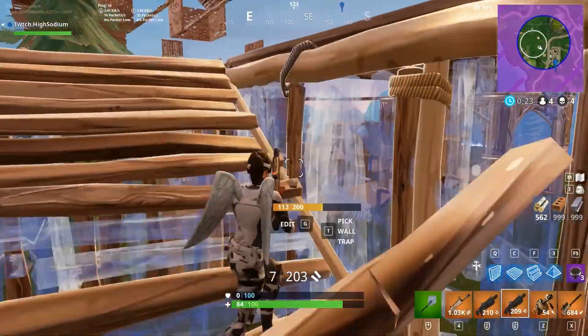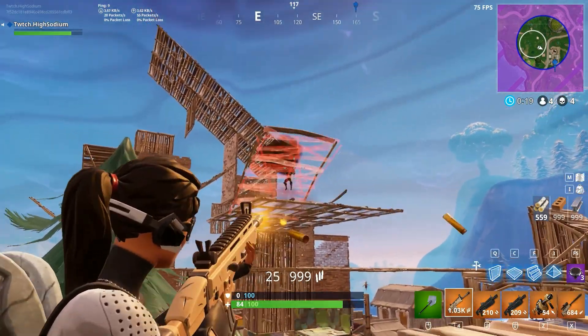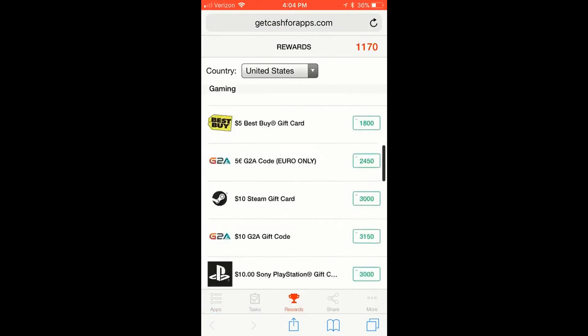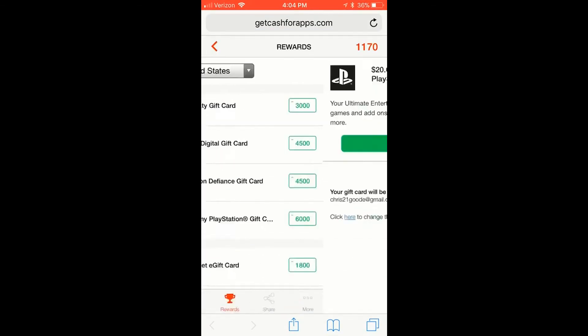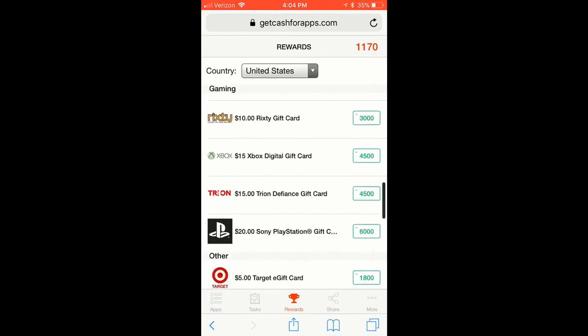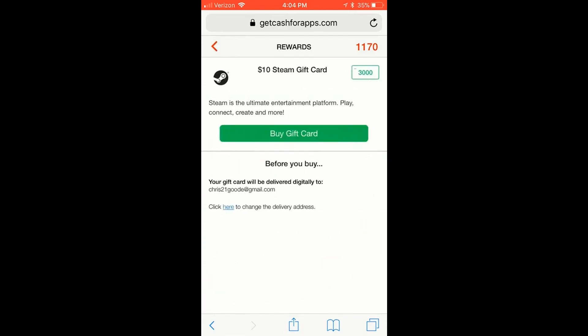After you type in that, you can see there are many apps to choose from. For a tutorial, I'm going to do this Twitter one. When you see this message pop up, click on it, and boom, I gained points. When you go into the rewards tab, there are many gift cards to choose from. Once you save up enough points, Cache for Apps will email you your gift card code.